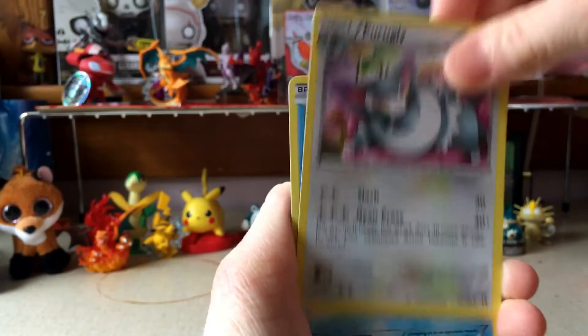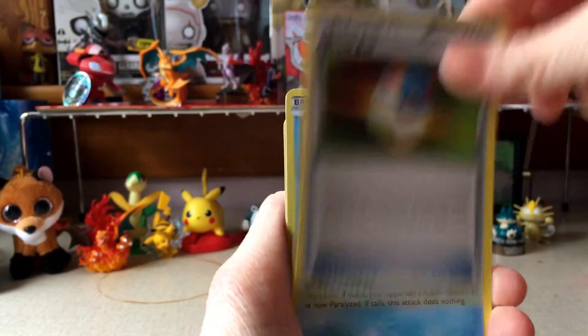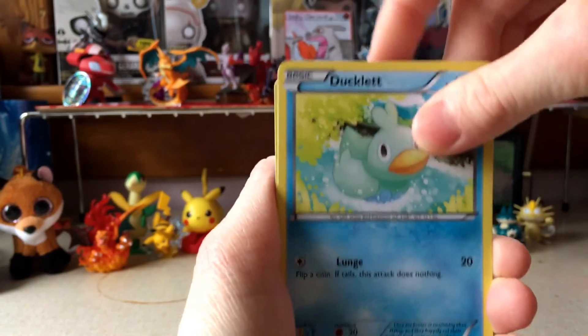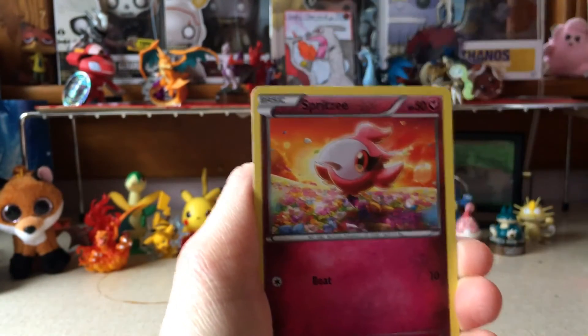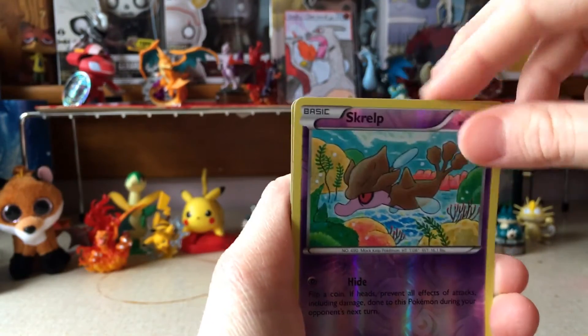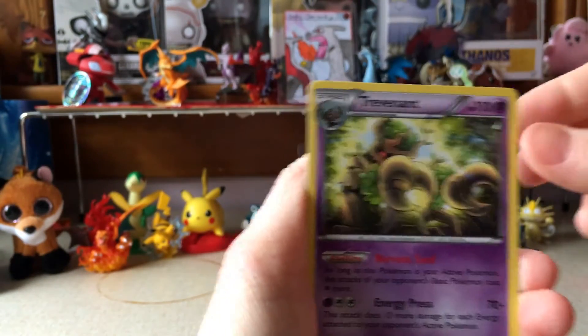So, Bayleef, Purugly — ooh, sticking again — Great Ball, Shellder, Tentacle, Ducklett, a lot of water types, Glameow, Spritzee, Reverse Common Scrap, and a Trevenant.